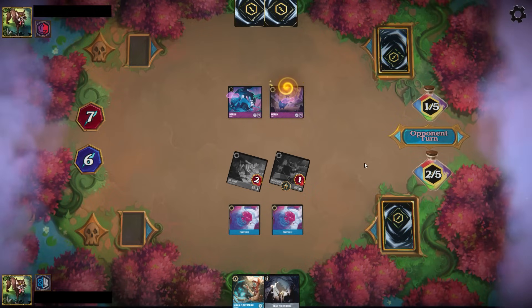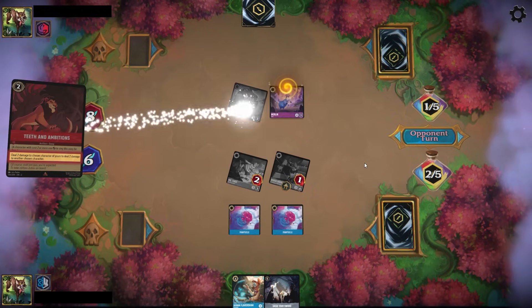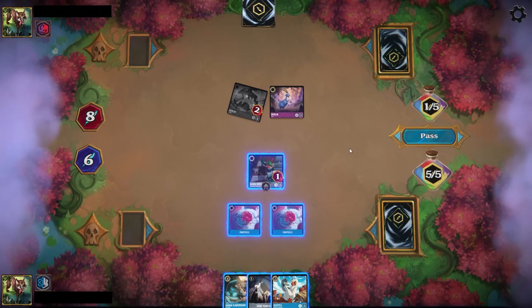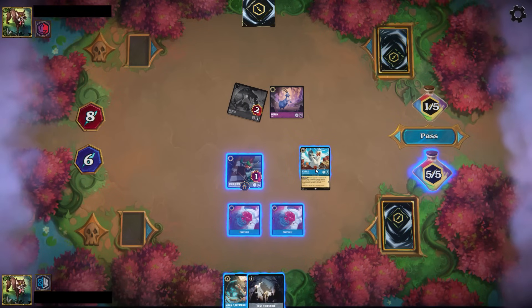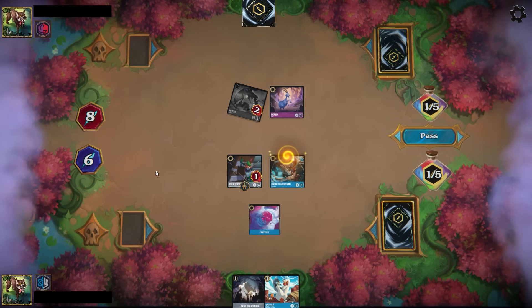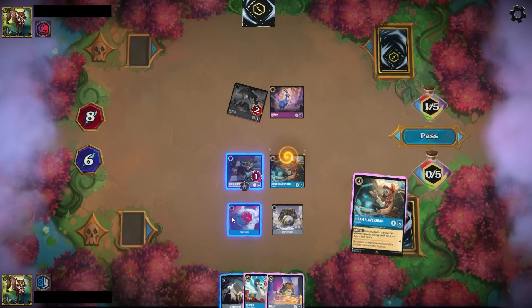Here you can see my opponent is likely trying to play around the Whole New World that they think would be coming. This is the whole psychological play — I know that I'm fine, because I have a Hiram in the back pocket that's going to just draw me into a ton of advantage. I probably should play the Hiram — don't play the Scuttle. There's no real point at this moment; I don't necessarily need another Fishbone Quill. We draw into the Fortisphere, so again, just super strong.